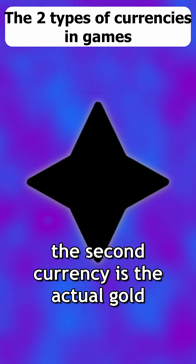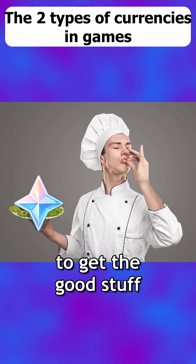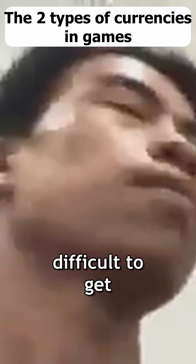The second currency is the actual gold — but it's never gold, usually just gems. This is the currency you use to get the good stuff. You wanna unlock a character? 3000 gems. You wanna get your rare weapon? 2000 gems. But these gems are extremely difficult to get.